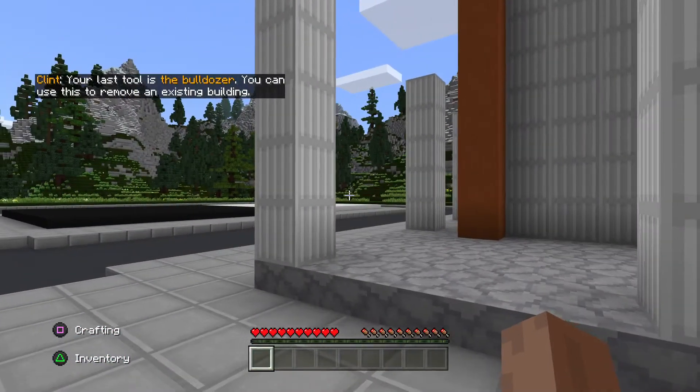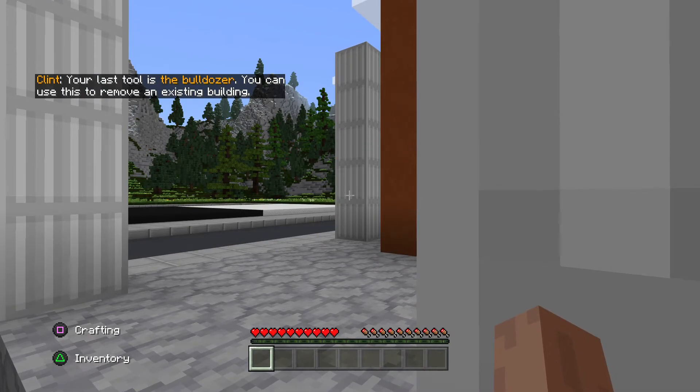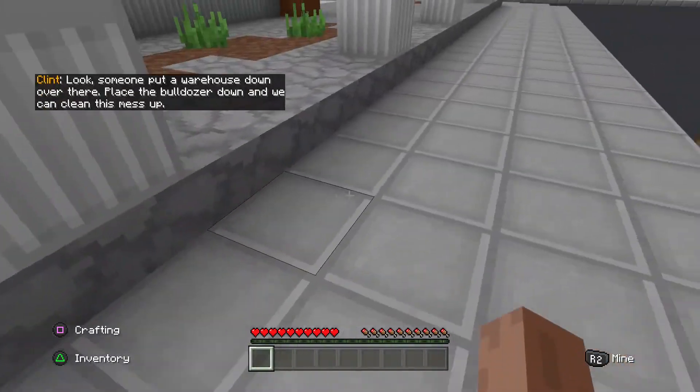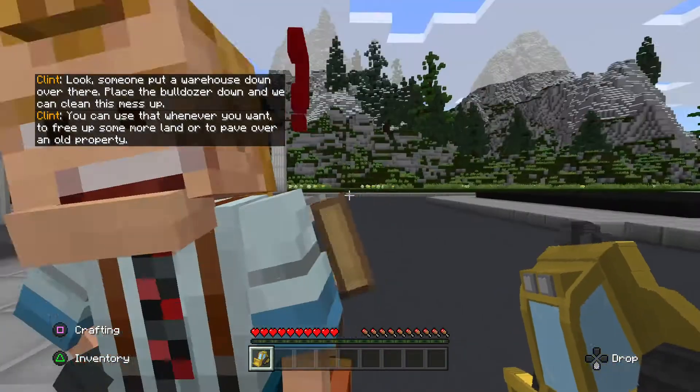Your last tool is the bulldozer. You can use this to remove an existing building. Look, someone put a warehouse down over there. Place the bulldozer down, and we can clean this mess up. You can use that whenever you want, to free up some more land or to pave over an old property.